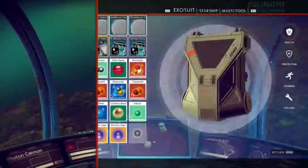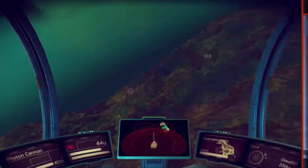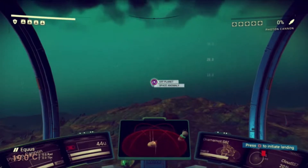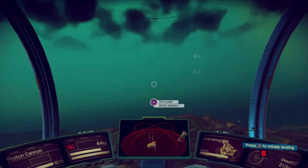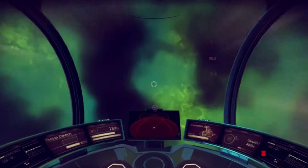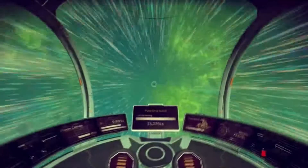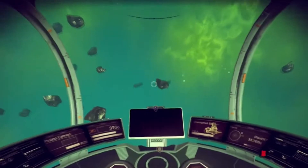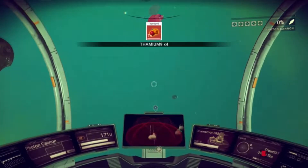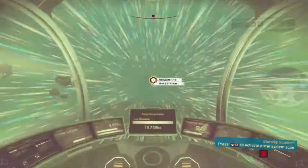This is the right ship. That thing there - that's a space anomaly. That's where we actually got the v1 pass, and according to a couple of YouTube videos I've seen from people I trust, you can also apparently get the v2 pass from those under certain circumstances. So we're actually going to head over to that and see about getting a v2 pass hopefully.